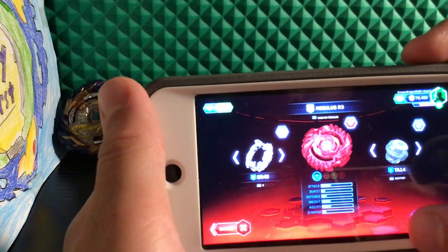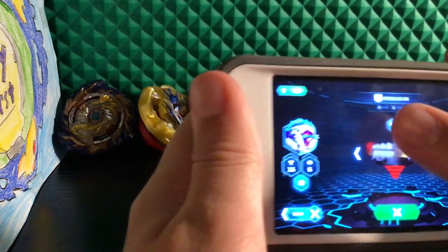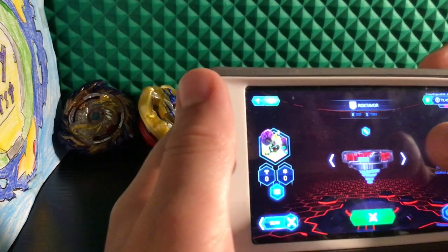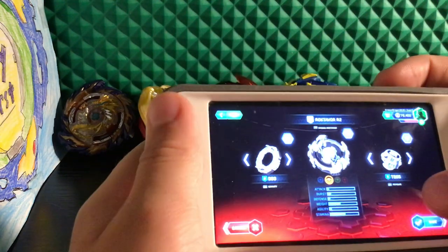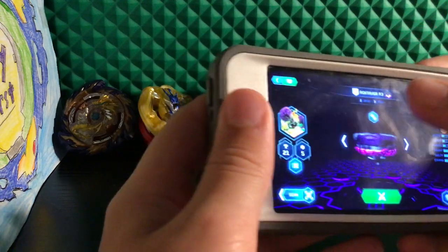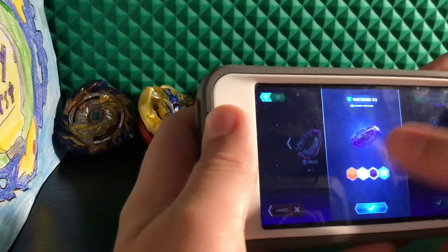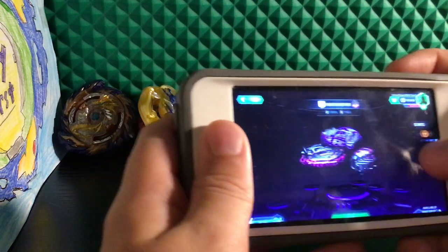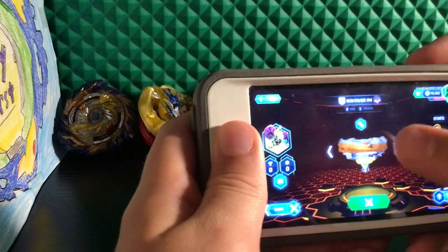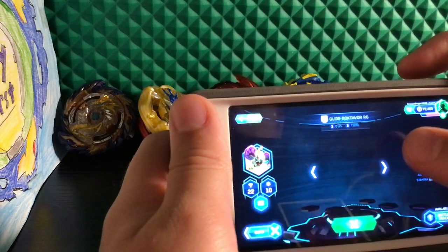Irregulous — I mean, Red. Regulous R6. Rockdavor. Titanium Rockdavor. Elemental Rockdavor — I do have a gold one too, but Elemental is way better. Rockdavor R4. Rockdavor R4 Rangiros Bay. Rockdavor R5. Brave Rockdavor R6.